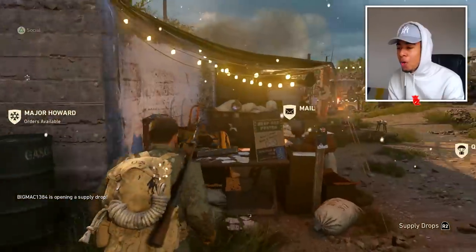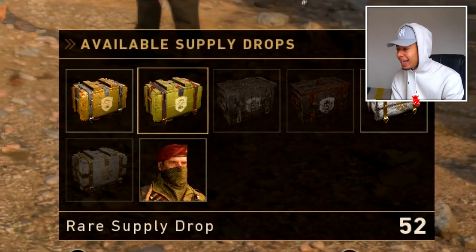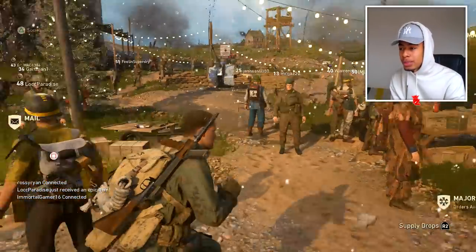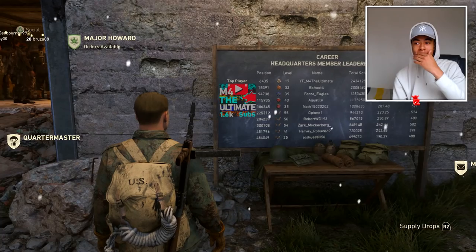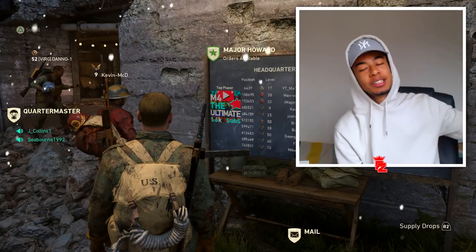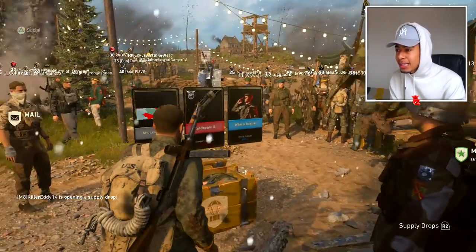Today we're gonna be opening a lot of supply drops. We're gonna be opening over a hundred supply drops in this one video. We've got 53 normal common supply drops and we got 52 rare supply drops. That's a lot of supply drops. We've also got three winter supply drops as well, so we might be able to get the new weapons in those. I won't be able to do this without my man right here. I've been on this guy's account a lot. I appreciate you letting me use your account. If you haven't checked him out already, he creates World War 2 content, go check him out.